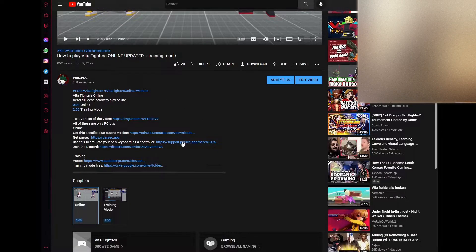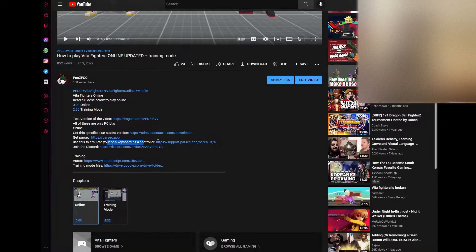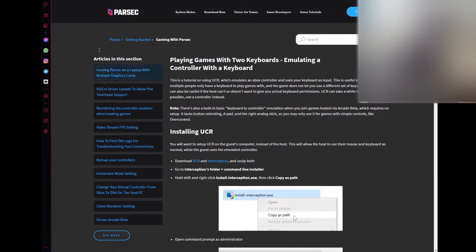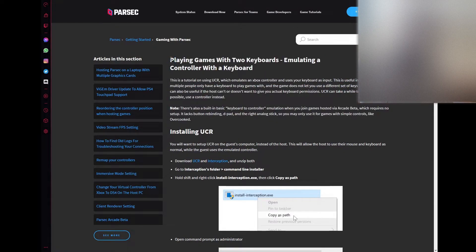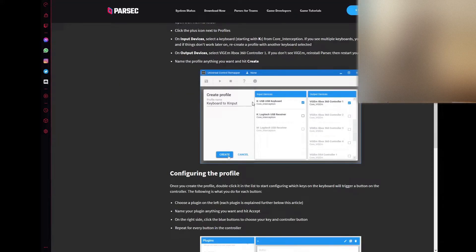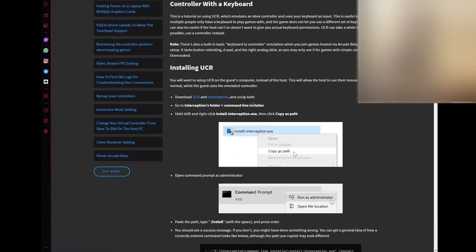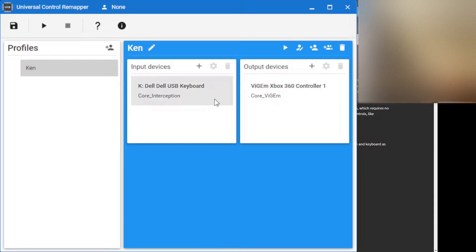Something that does relate to Parsec that you actually need to look into is the next link — how to emulate your PC's keyboard as a controller. This is only needed if you don't have a controller. Just follow that guide, it takes about five minutes, and you'll be left with this program which I'll open right here.